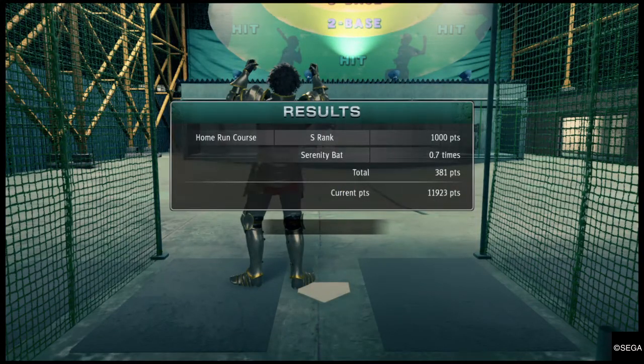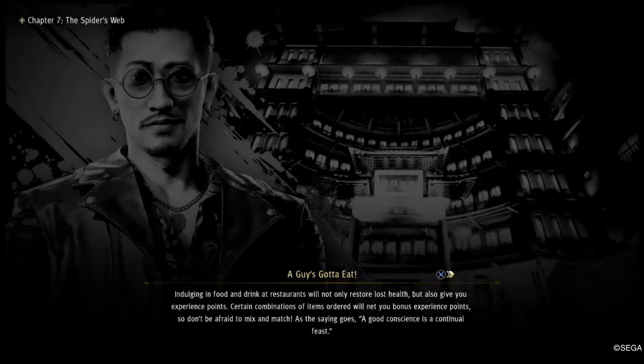The batting points total is 1000, but because of the 0.33 times multiplier it will only equal up to 700. If you manage to do this with the normal bat you'll get 1000 points, and if you can do it with the red bat you'll get 1500.